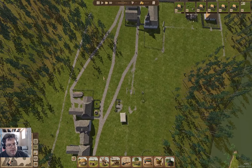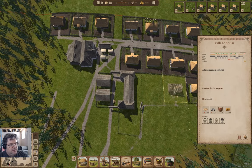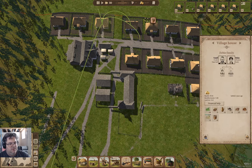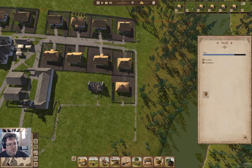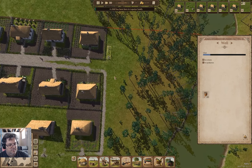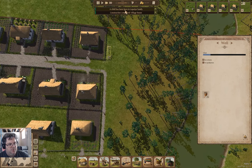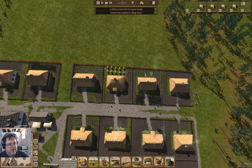These guys will acquire their trees from there. The house is constructing — it's going to go up pretty quick. I am kind of out of water. This well's going up, it's going down. A child has been born.